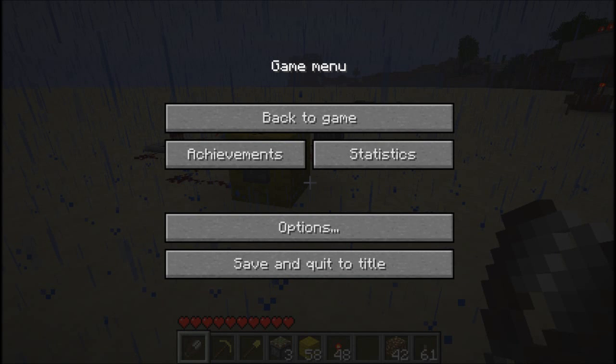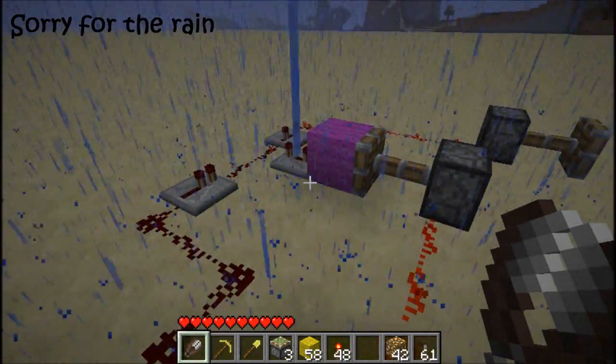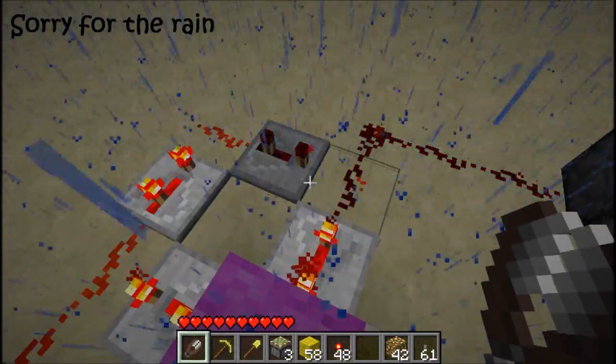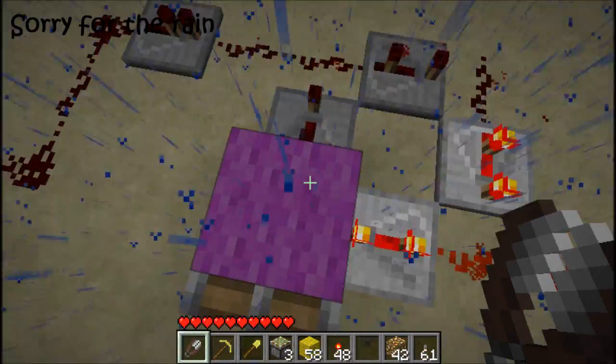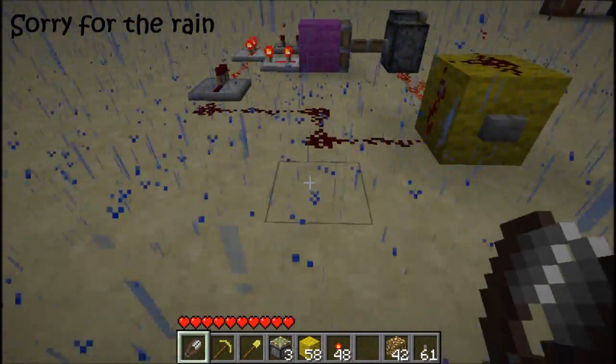Hey guys, CraftBench here. I've just got a quick video in response to DocM77. He seems to be having a problem with resetting his clock for his tree farm for the power to be activated, which I actually figured out how he can have it so that it'll work every time, so he can restart it each time.